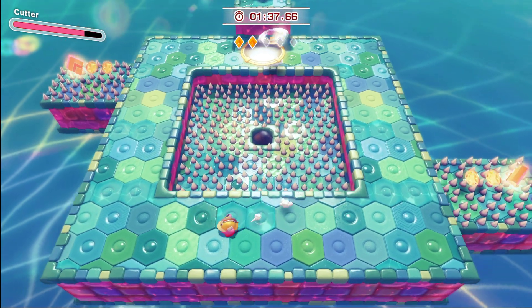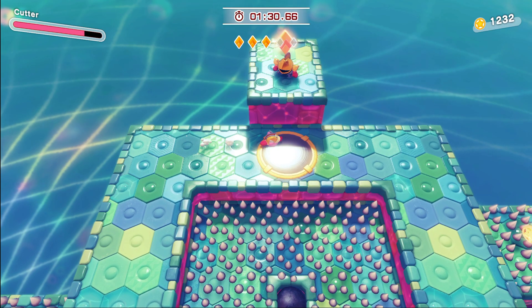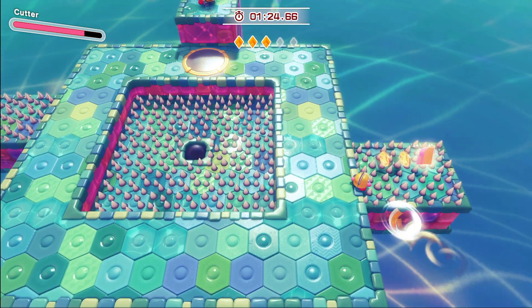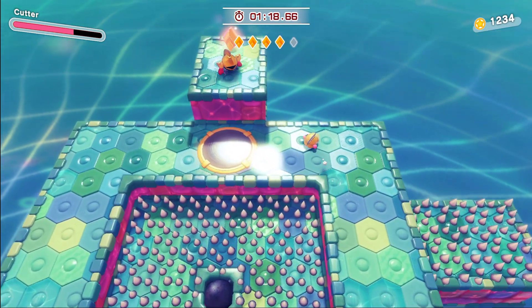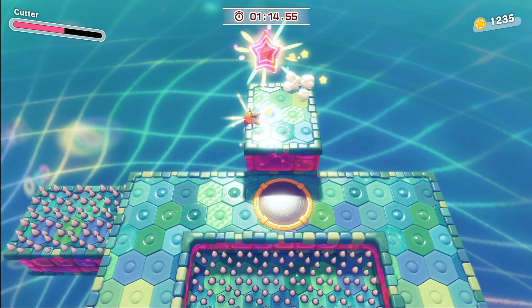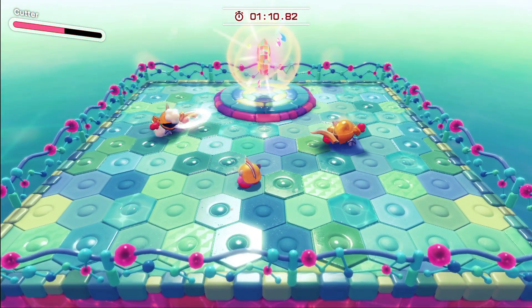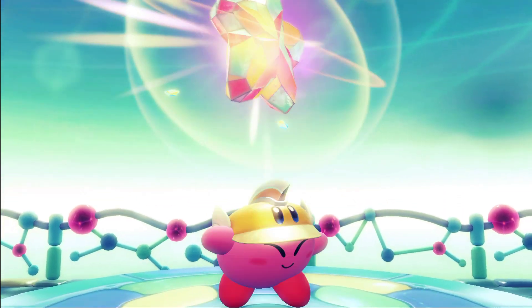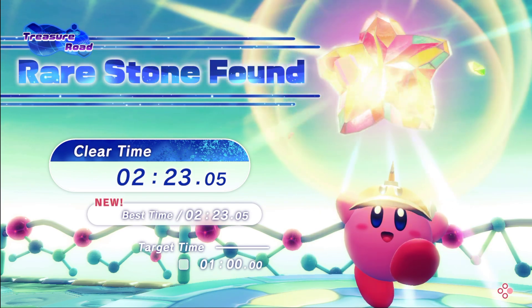There you go. Deactivated. See the other side — I don't want to do that one, this one. Oh no, I saved myself. You almost fell. Get this one, now go. Boom, let's go! I think you need two tall bombs. Last one. This is the only real star. We got it. Rare stone found! You did it in 2 minutes and 23 seconds.